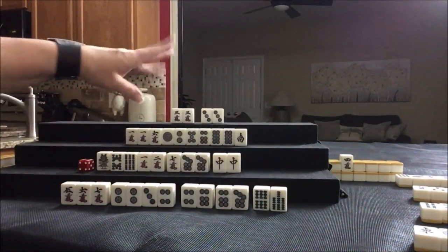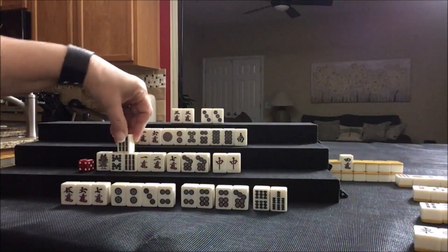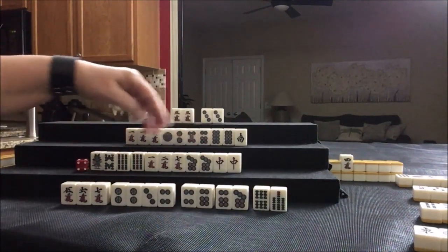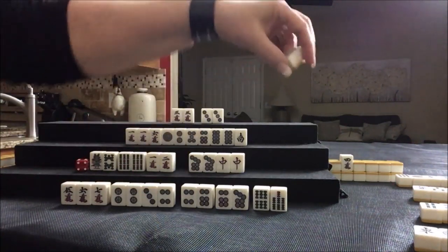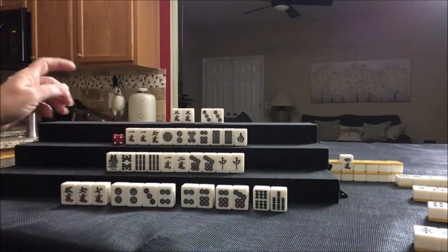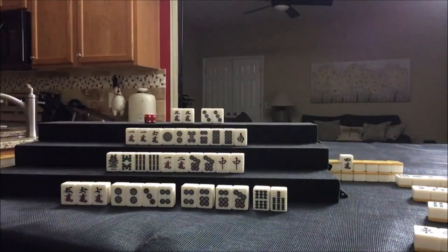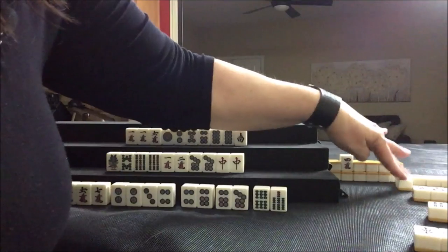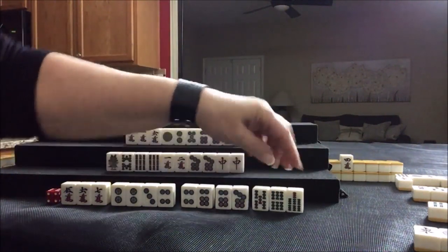Six bam discarded — nobody can take it. Nine bam drawn — that could be a pair. Seven, eight, nine — we need seven, eight, nine. We're looking for Chanta here. Let's discard this seven crack. We need an eight dot or a nine dot. Drawing — two bam, one bam. East drawn. Five bam drawn — five, six, seven. They got it.